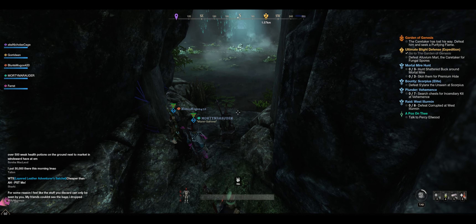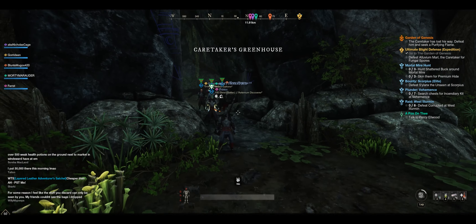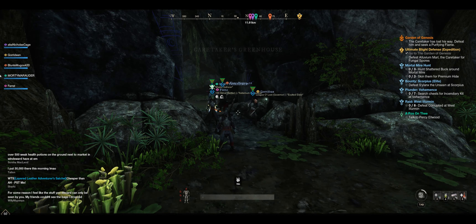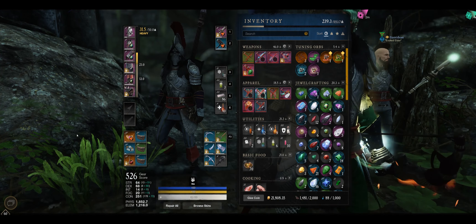Hello and welcome to another Boss Fight Explained. Today we're taking on Alluvium Marl, the Caretaker. He is the first boss in the Garden of Genesis, which is the first level 60-plus expedition in New World.